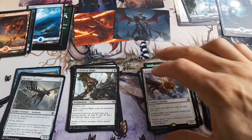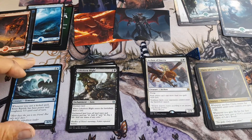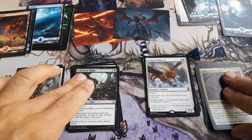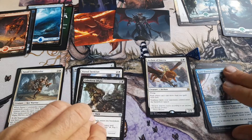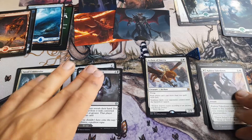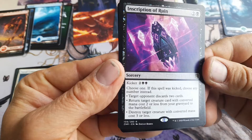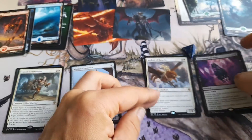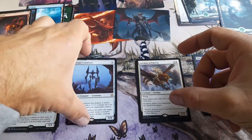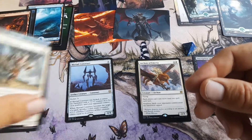Ooh. An Arcan of Emeria. Skyclave Sentinel. Rising Riptide. And a Squad Commander. Okay. One, two — an Inscription of Rune. An Archion of Emeria. A Myrit Construct. And a Squad Commander.